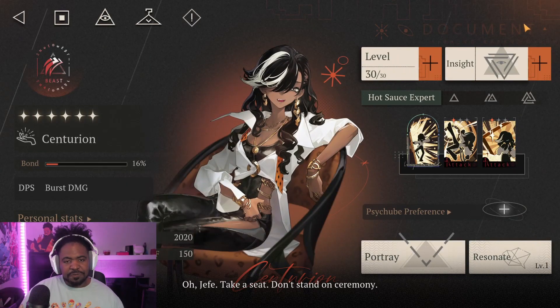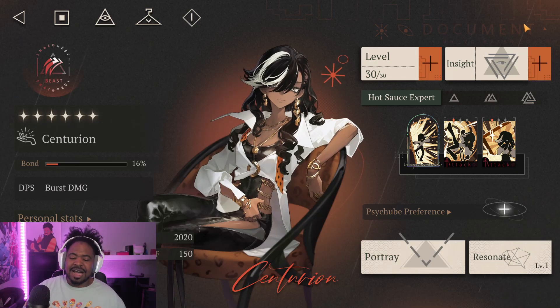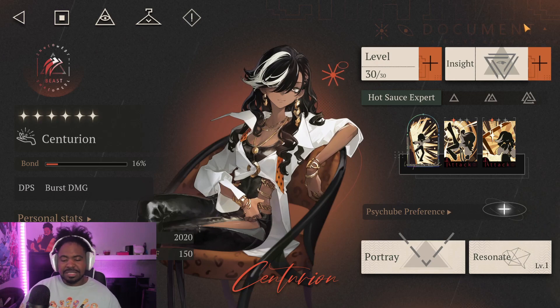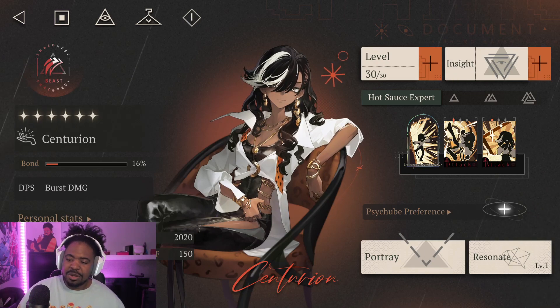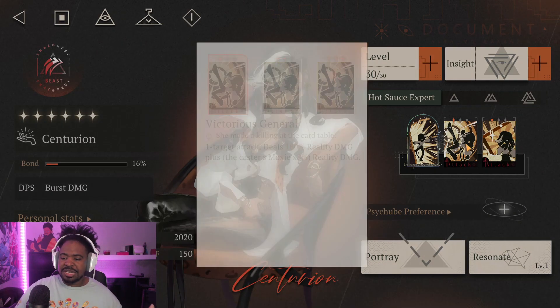She focuses on wanting to gain moxie very quickly and using it either with her ultimate or just having insane single target damage. Her ultimate, Reality Show Premiere, is a mass attack that deals 300 reality damage and inflicts one stack of weakness on all enemies, lowering the amount of damage enemies can do. With as much moxie as you can build, this lets you do crazy AoE damage.